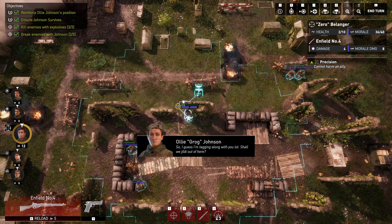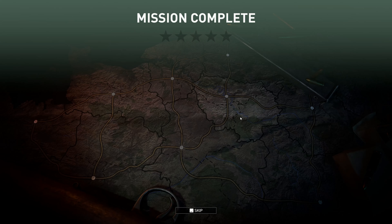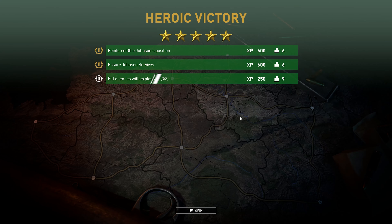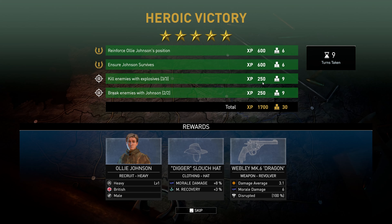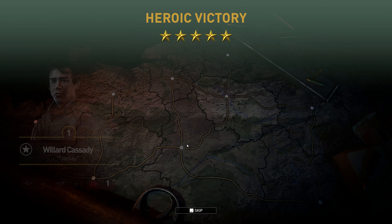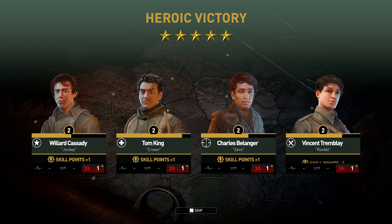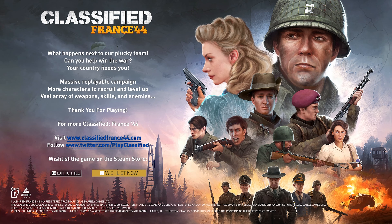We got a new team member in the form of Ollie with a Bren gun. Five stars — not too shabby! Heroic victory because we got the secondaries done, so we get some extra supplies, extra XP — an additional 18 for the bonuses and an additional 500 XP. We got the Digger slouch hat and the Webley Mark 6 Dragon revolver, which has a couple of different stats. I hope you guys enjoyed this first look at Classified France 44 — I can really see myself diving into this game more, either the demo or when it releases.